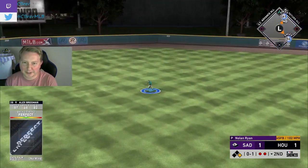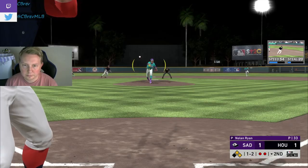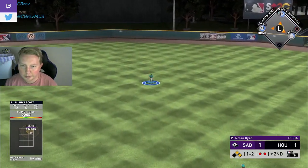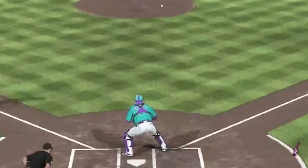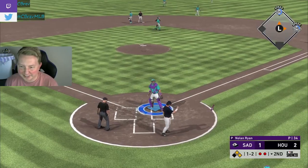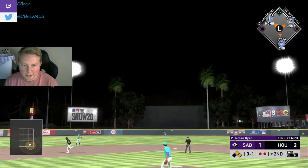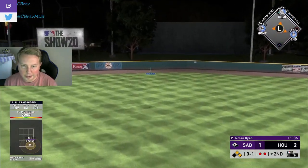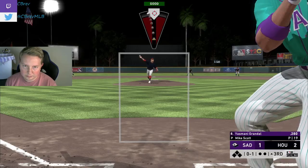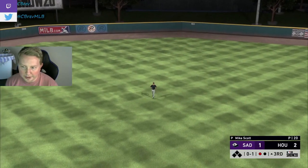We hit another perfect perfect — this time only for a single, but that's going to let us turn the lineup over. Mike Scott up the middle, and we're going to run on Ty Cobb with the noodle arm. We're barely in there. Mike Scott, RBI single.